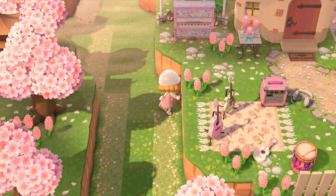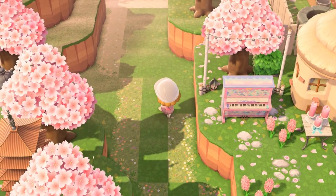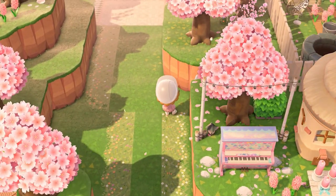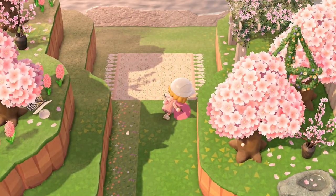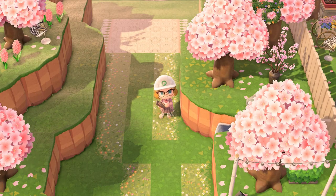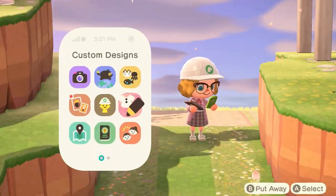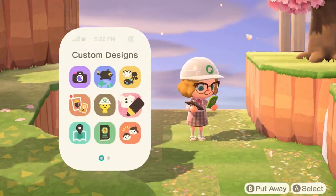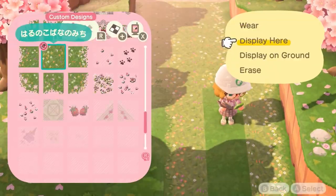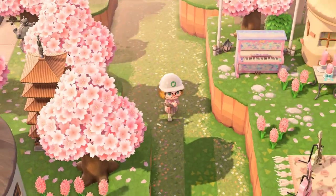I wanted to make it look natural, but I ended up just following the cliff lines because I didn't have that much room to do any curvy lines. If you're interested in the speed builds of either of the two neighborhoods on either side of this little walkway, I will also have those linked in the description box, as well as all of my speed builds for this pastel sakura core island.